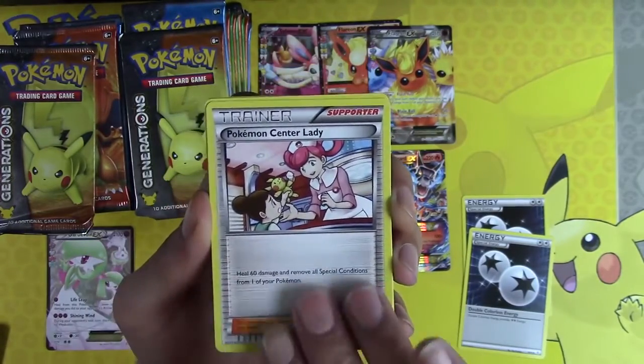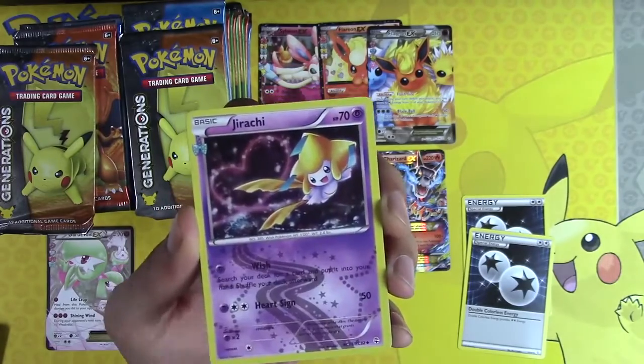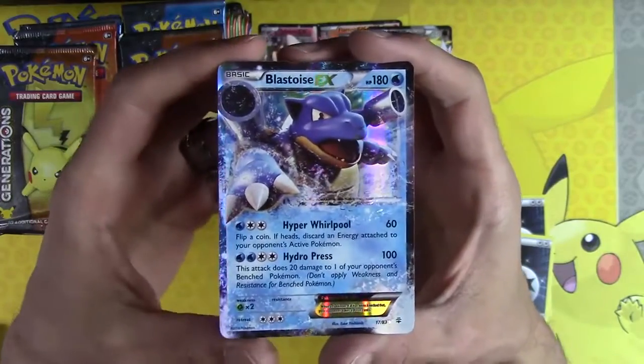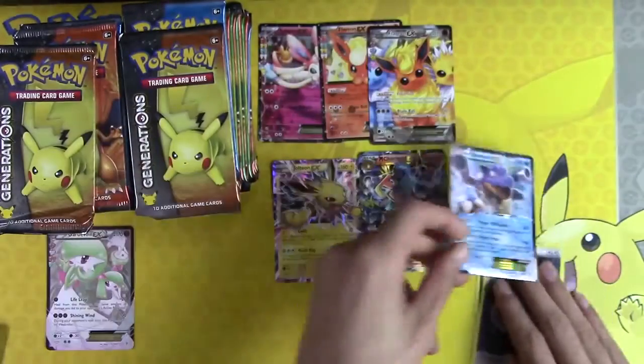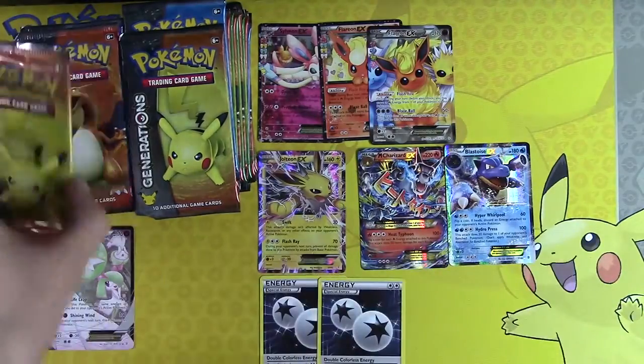Fletchling, Pokemon Center Lady, Iwasota, Persian, Jirachi, Blastoise EX — yes! We are getting all of the good cards today. Blastoise, you can go right down there. Welcome to the bench, Blastoise! It's good to have you, sir.